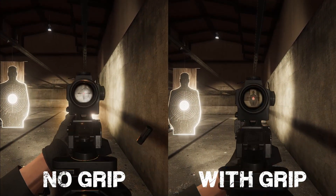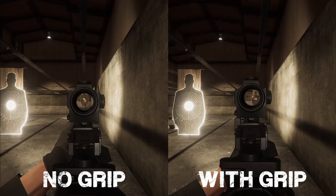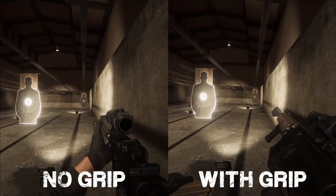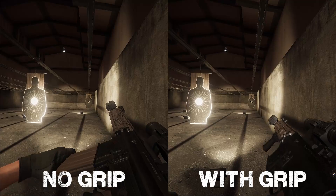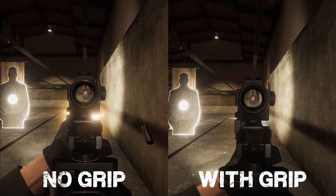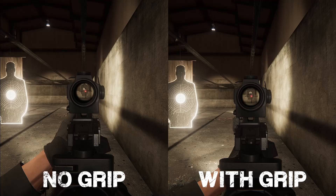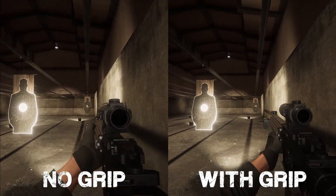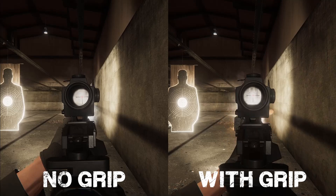Then we have the grips, available for the M4 and the SCAR. Grips make your weapon heavier, impacting your stamina and sound, but they also make it easier to control recoil. As you can see on the footage, I have the M4 without the grip on the left and with a grip on the right. There is a lot more recoil without the grip — the weapon bounces around left, right, and center. With the CAA vertical grip (available on both M4 and SCAR) on the right side, I only have to worry about the vertical recoil.